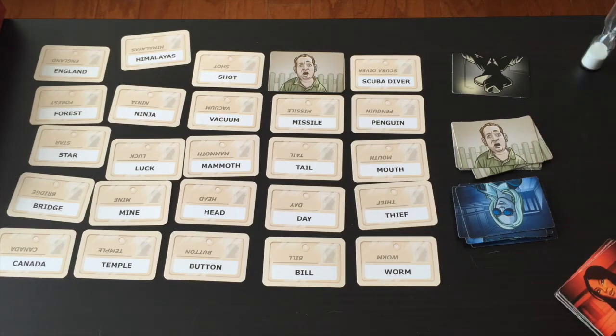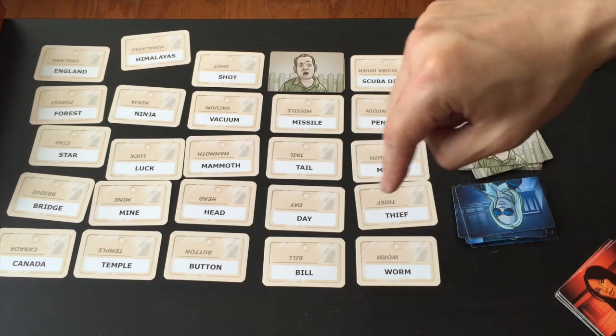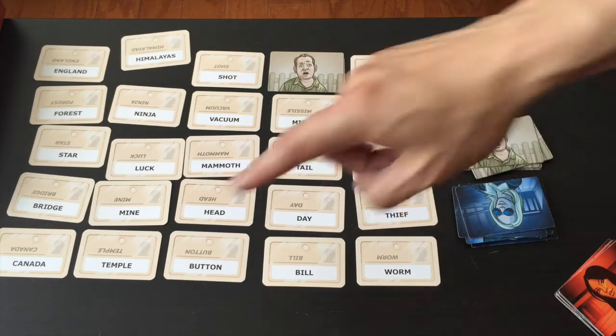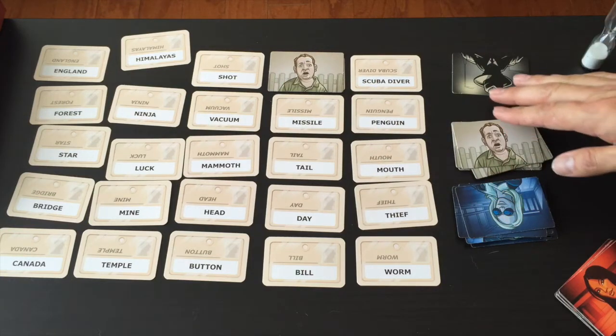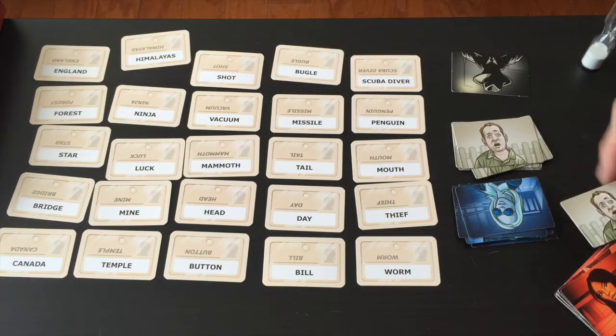There are two special number rules: zero and unlimited. If you say zero, it means none of the board words belong to that clue, giving the team unlimited guesses — but hitting an innocent, the opposing team's word, or the assassin immediately ends the turn. You can also say 'unlimited,' meaning many codenames relate to that clue, also granting unlimited guesses but ending the turn on any wrong guess.